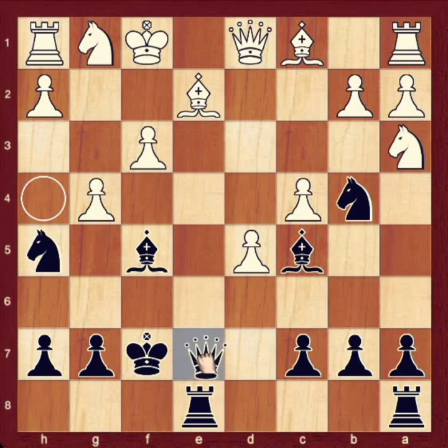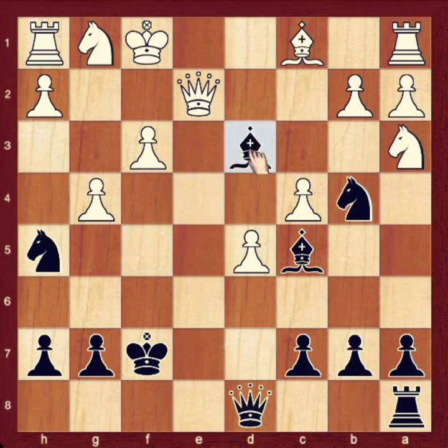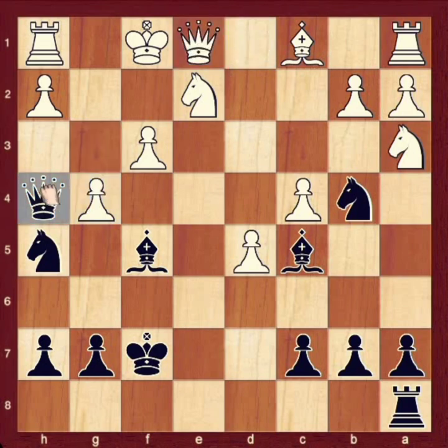Here there are more moves. You can sacrifice your rook takes bishop. After rook takes bishop, if the queen takes your rook, you can simply pin the queen. If knight takes bishop to h4, there is checkmate. How can white save the king? Queen E1 is a mistake and queen delivers checkmate. This is very, very dangerous for white — white wants to win a piece or pawn, but black wants only checkmate.